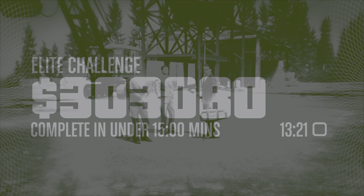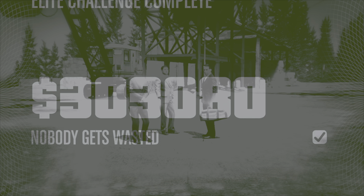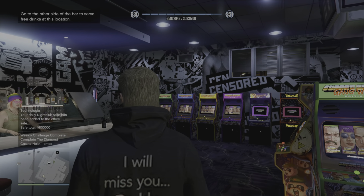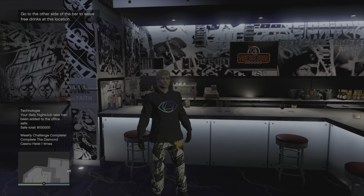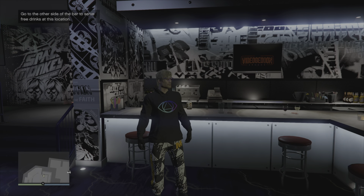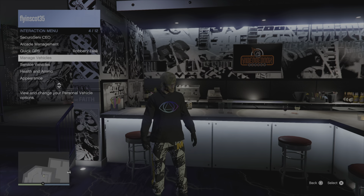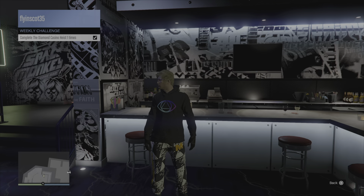Now for the check — did we get the elite challenge? It certainly felt fast. And yes, 13 minutes and 21 seconds for that heist. Nobody got wasted, so that's a bonus 50,000. And coming out you can see on the left we got the weekly challenge reward of 100,000 and 10,000 RP. Just double checking as it does tend to glitch out a little — it is in fact ticked off, and as you can see I am wearing those glasses.